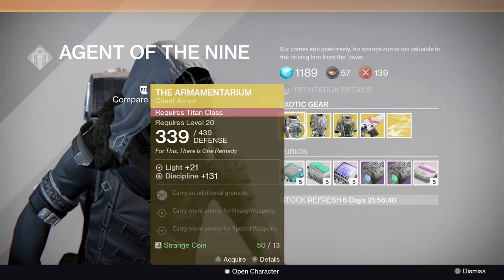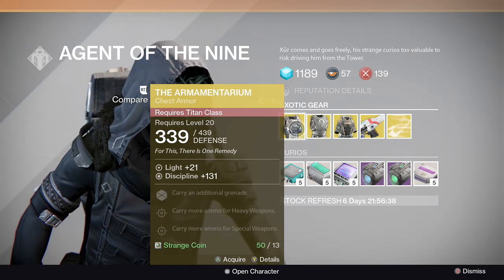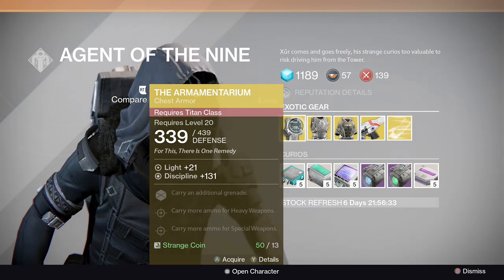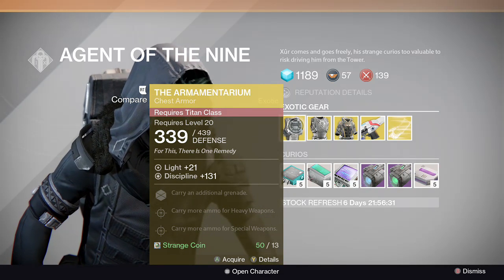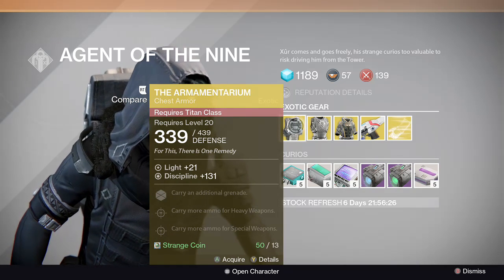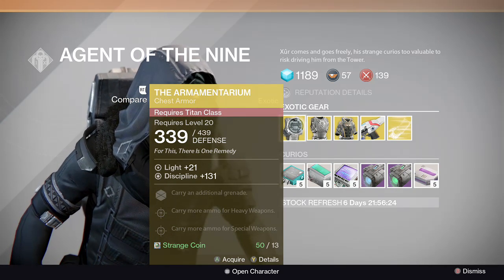If we go up here, he has the Armored Solarium again — same chest as last weekend. It's carrying an additional grenade for Titans, lets you carry more heavy weapons, and carry more ammo for special weapons. It's a really good chest overall. If you didn't pick that up last weekend and you're a Titan, I recommend getting it this weekend.